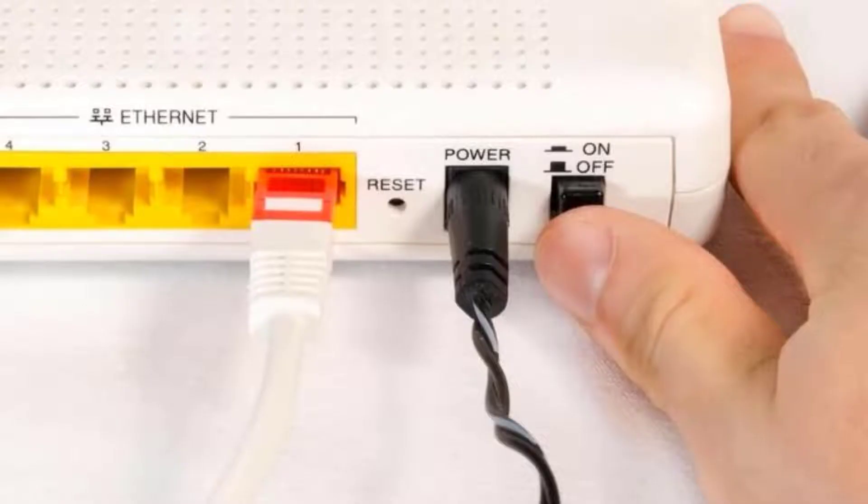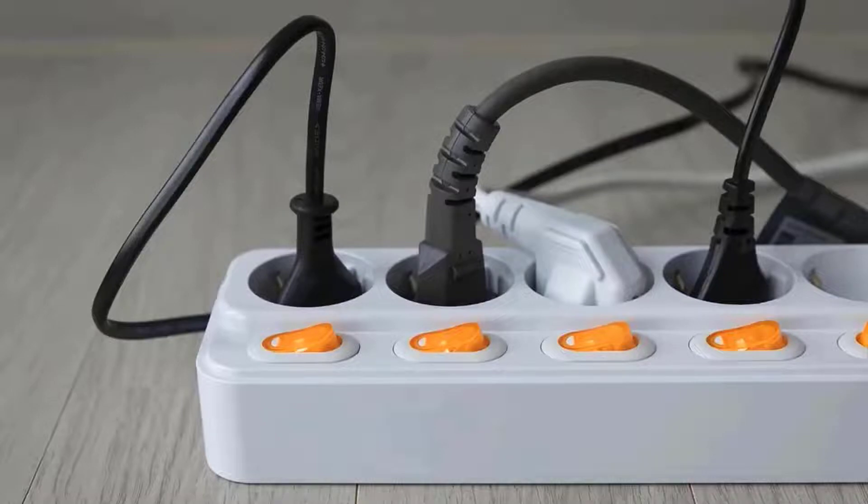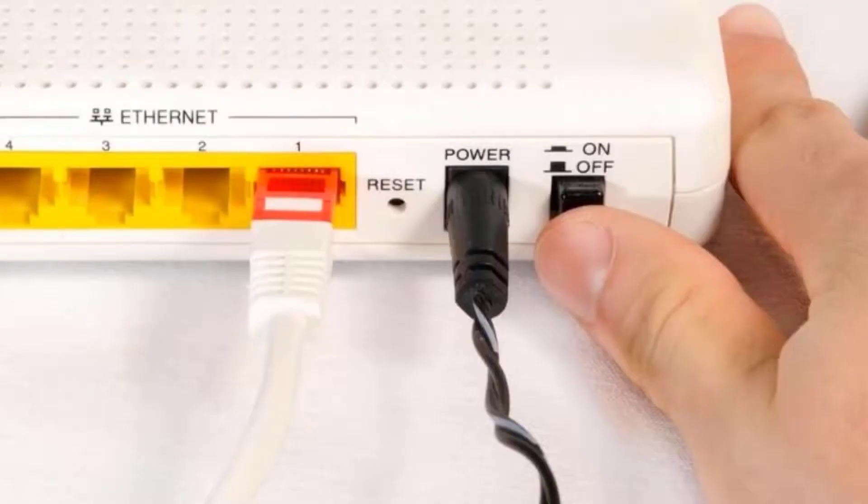Simply power off your router and your modem, then unplug the cables from both devices. Wait for at least 30 seconds, then plug the cords back in and make sure the indicators return to their normal state.